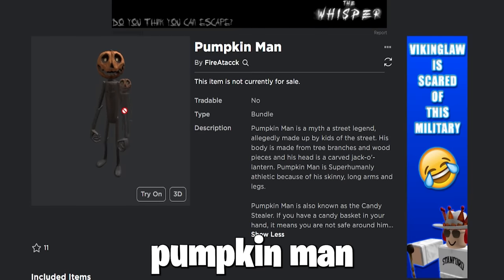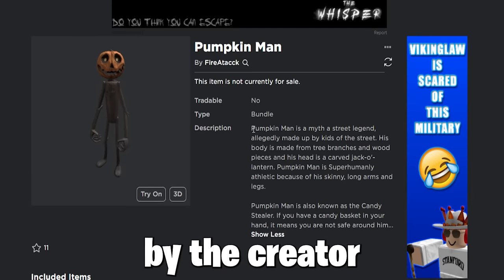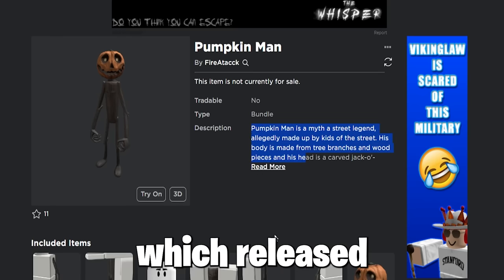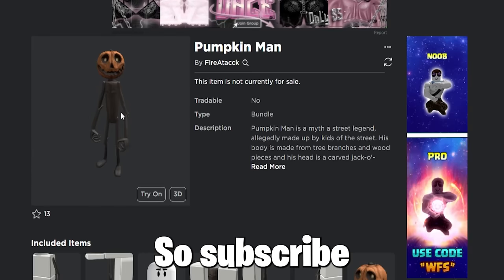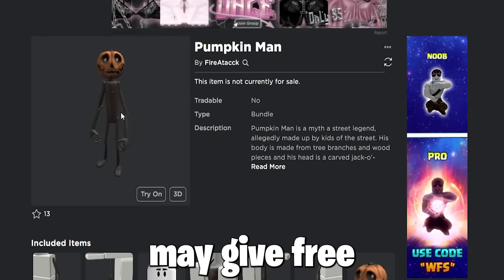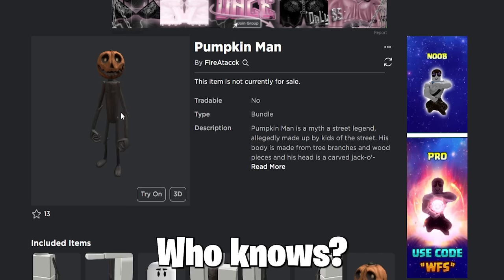Now, this Pumpkin Man looks super cool and is made by the creator Fire Attack, who released the Cool Smurf Bundle. So this will most likely be announced real soon, so subscribe, as this bundle may give free core blocks later on — who knows?